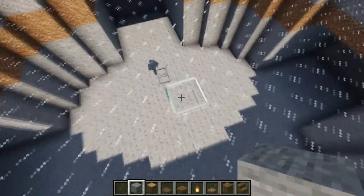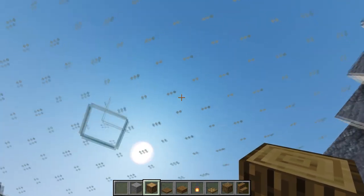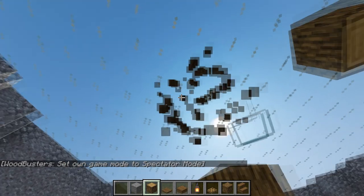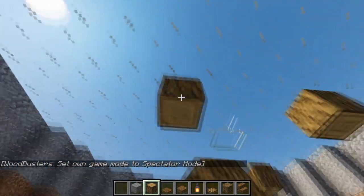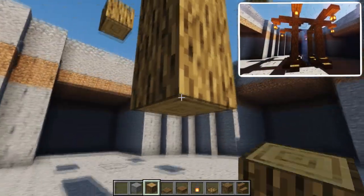Now you're gonna create four pillars in the middle, representing supports holding up the glass. Basically create a simple square, leave three blocks of empty space, then connect them to the bottom.